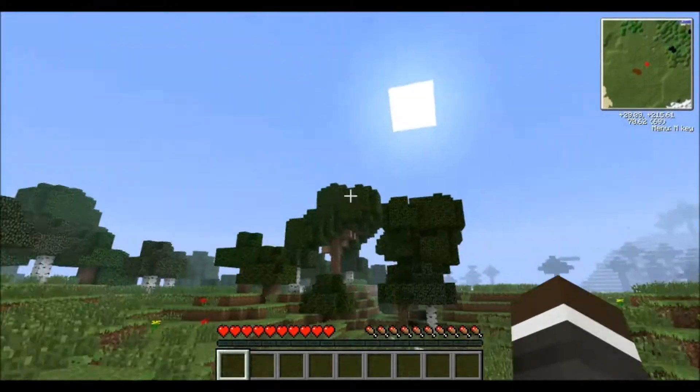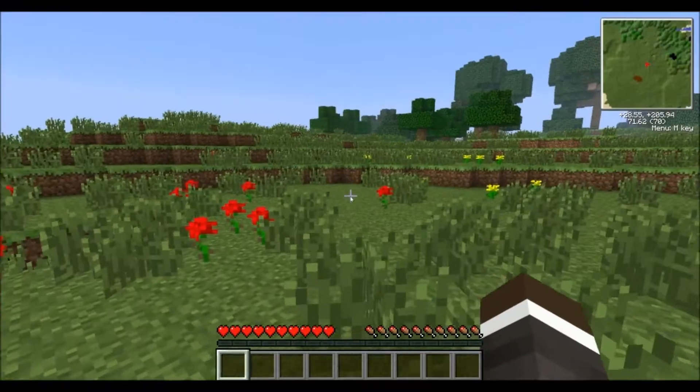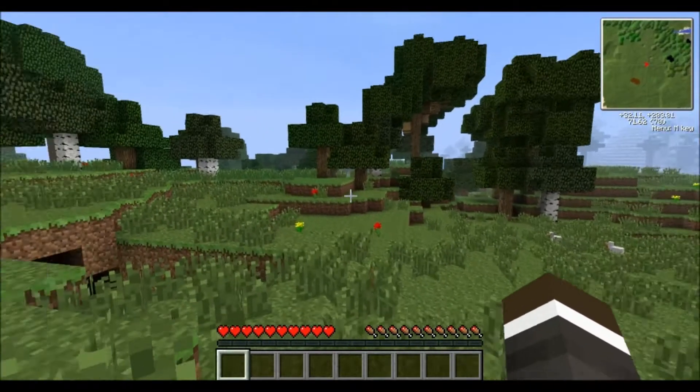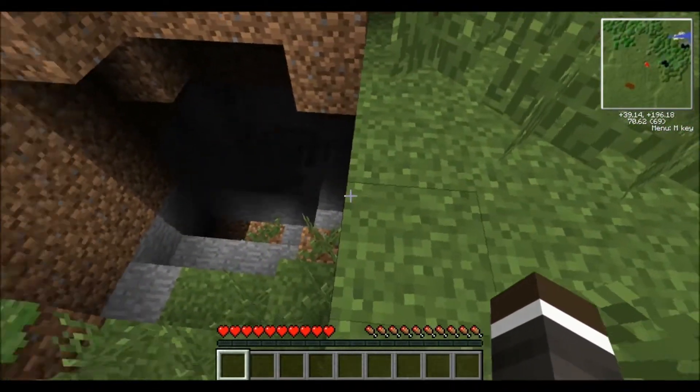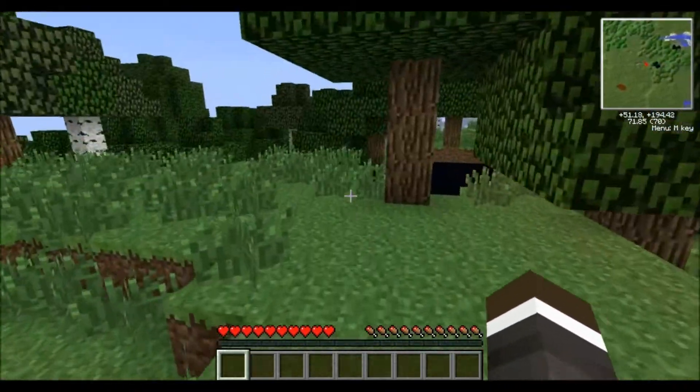So we got to start, we got to get going because the sun's already coming up. It starts at dawn. Before we start, I want to see if this is on recipe mode — it is. I don't want to accidentally click on something and give it to myself. It looks like we got a little cave here and some copper.